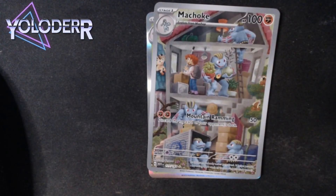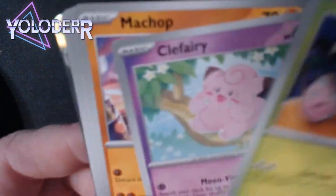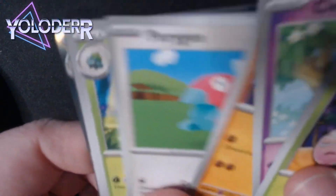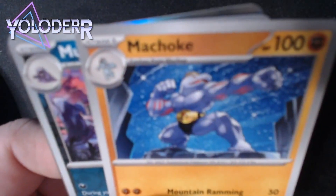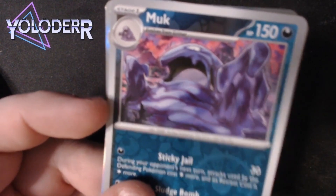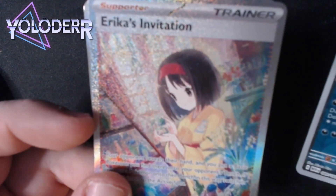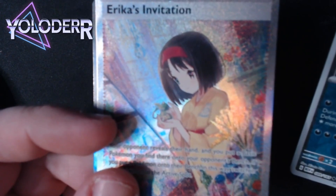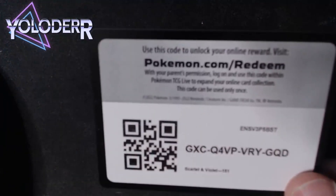Second pack, going with fire again. We got Exeggcute again, Fairy, Machop, Oddish, Ivysaur, Snorlax, Slowbro, Machoke — we don't have that one. Oh, a reverse holo Muk, I like that, dope looking. And then we got the full art Erica's Invitation, I like that. Oh buddy, and then we got Dodrio — oh my god, we have so many of that one.